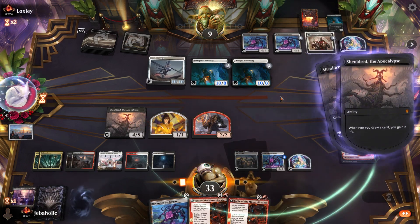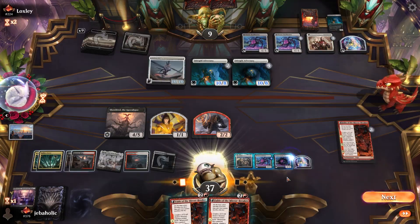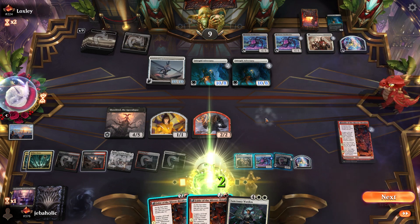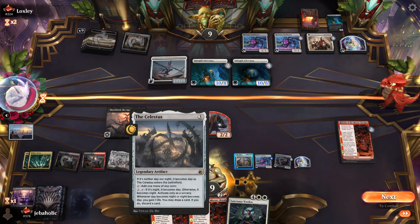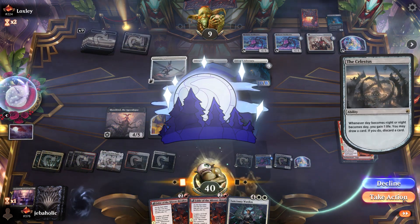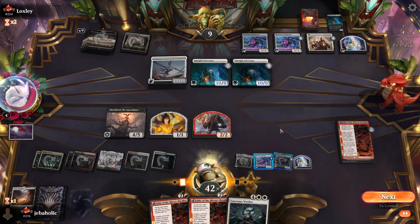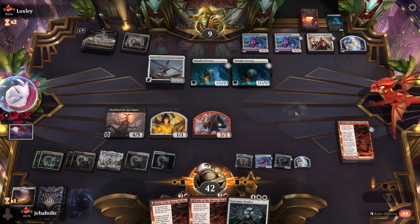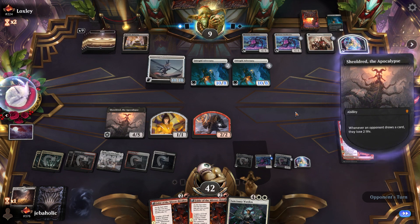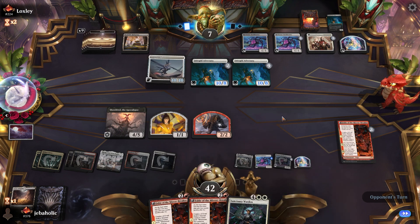Bricks. Alright, we'll go digging. Alright, kind of in trouble here — this is gonna be a huge attack from him. I guess it's possible I should have just played a Fable instead of activating the Celestus.